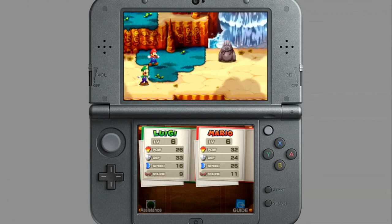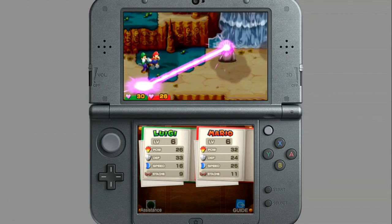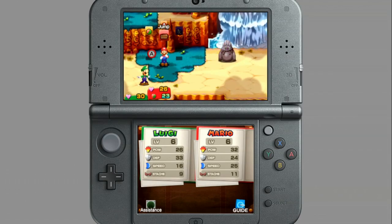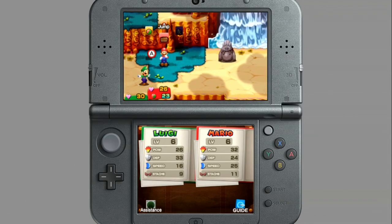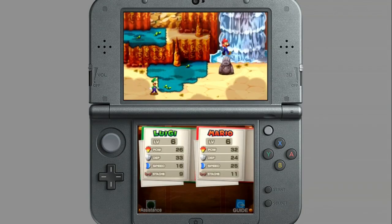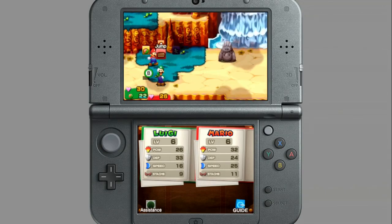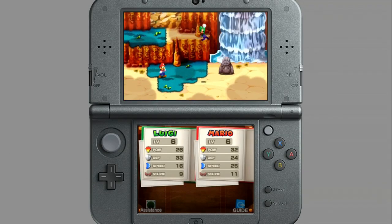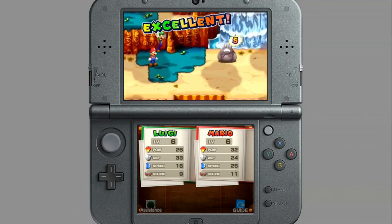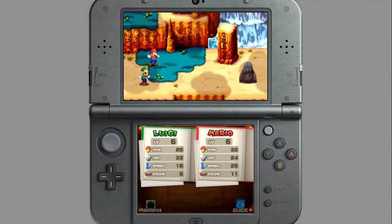You're never just sitting back and waiting. These jump attacks you're doing — you're increasing the damage by hitting the appropriate button, A for Mario, B for Luigi, right when you land that attack. And you can build sort of extensive combos off of those. I've been doing an okay job of dodging this guy's attacks, and you can tell where he's going to attack by his cues.